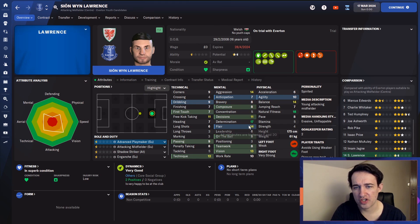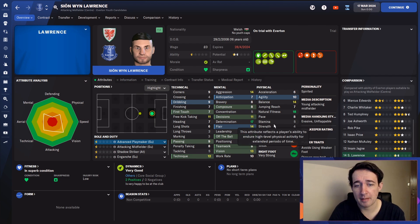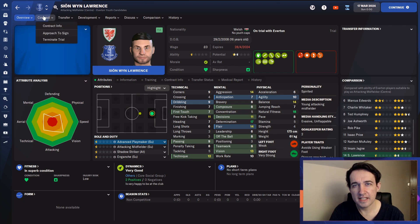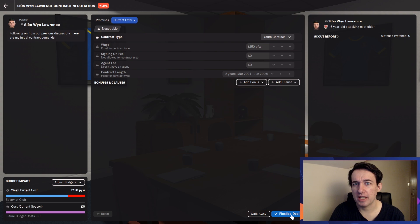Even this guy from Wales — 17 determination. His work rate is only 10, teamwork 8, so those aren't at the same level. But natural fitness — outstanding. Sometimes I like to sign someone like this with really high determination and natural fitness, and see if that reflects anything in his own growth compared to the others. Especially with low strength and stamina — that's an interesting mix. Really good fitness while having really poor stamina. He definitely gets a contract because I want to see how he actually develops.